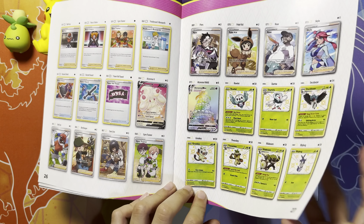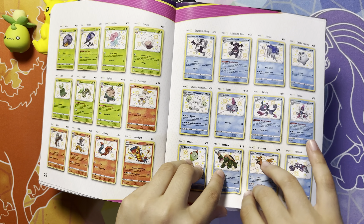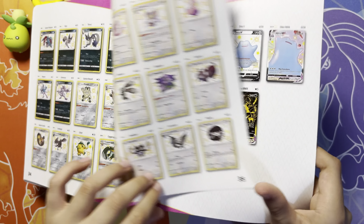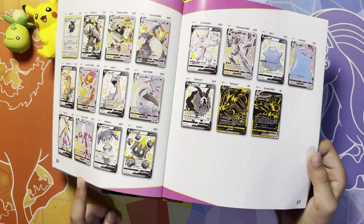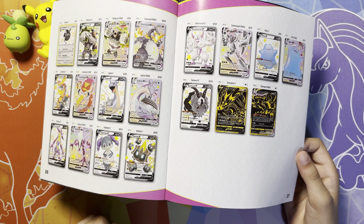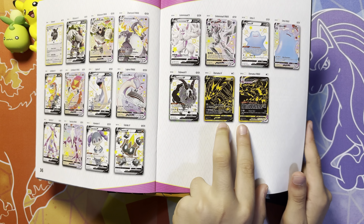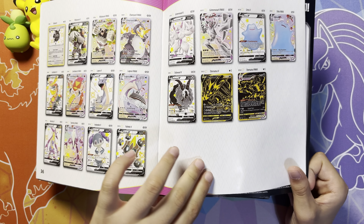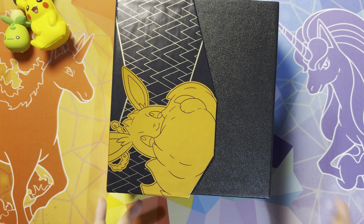And we get to the Shinies. Our personal chase cards would probably be — if we get to the full arts — maybe Phalanx V, because it looks really cute, and maybe one of the gold cards. It would be a stretch since they're really hard to get, but it would be amazing to pull one of those out of these 10 packs.